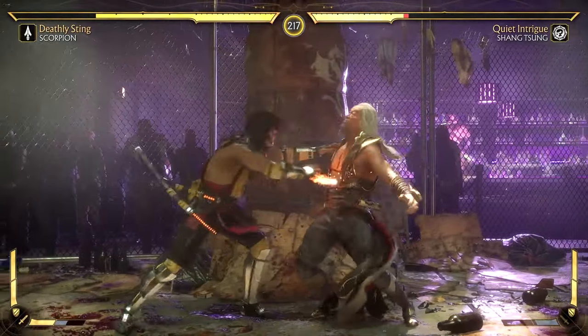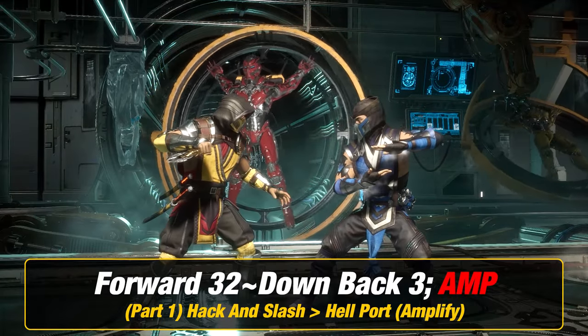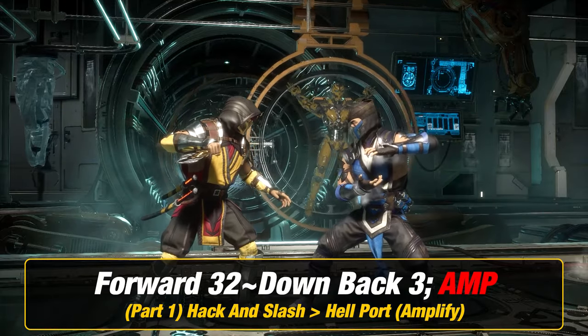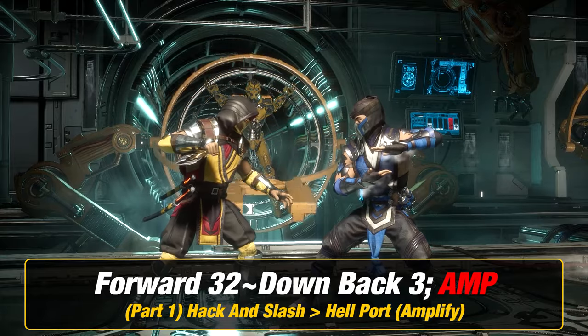To be able to perform this combo, this is the variation that you'll need. Let us start off with Round 1. The first thing you want to do for Part 1 is hack and slash into hellport, which is forward 3 2, cancel into down back 3 amplify.